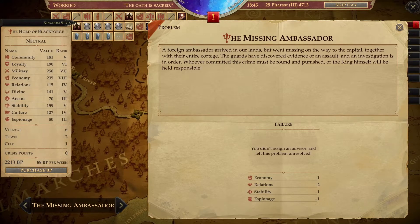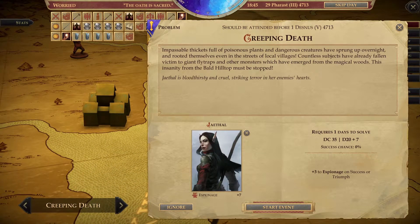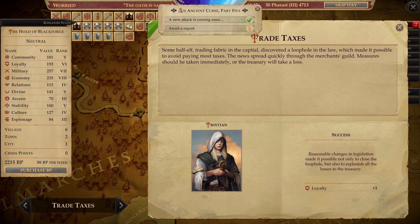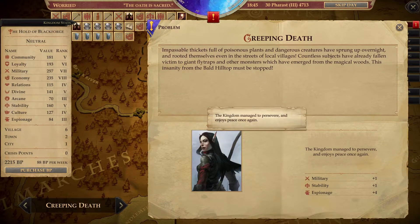Let's cancel that event — it gives us some minus. That's fine. Let's put Jaethal on here — oh, there's a zero percent success chance. Okay, well, that did a lot. At least Tristian succeeded: reasonable changes in legislation made it possible not only to close the loophole, but also to replenish all losses in the treasury — loyalty plus three. The kingdom managed to persevere and enjoys peace once again — military plus one, stability plus one, and espionage plus four. Espionage is at 84 already, great.